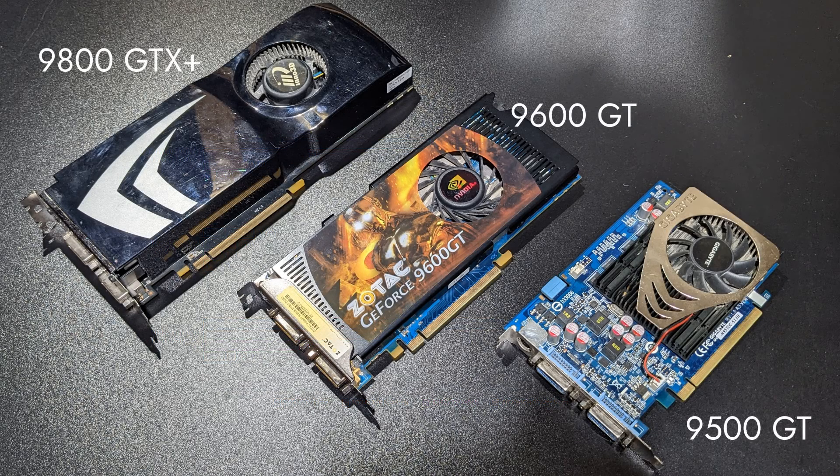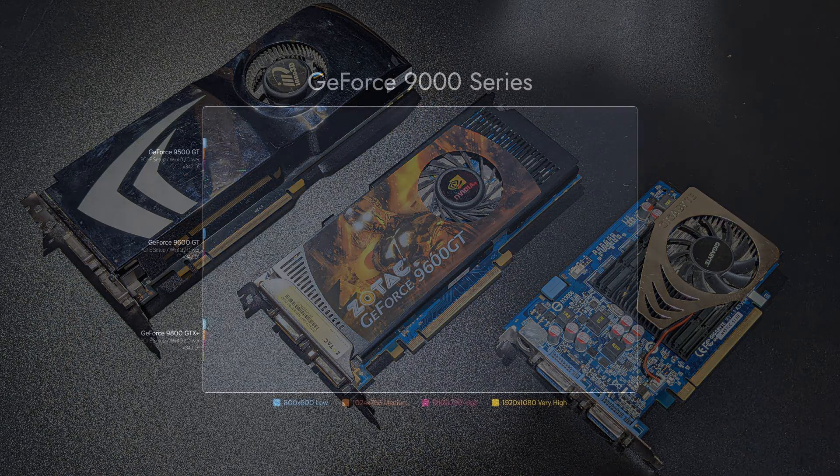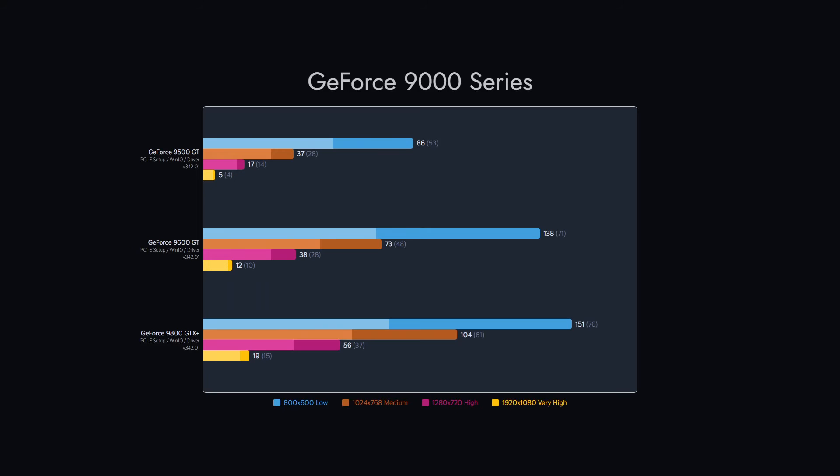Our next group is the NVIDIA GeForce 9000 series cards. The 9800 GTX Plus gave us our best results yet, almost hitting 60fps average on the high preset. Another standout is the 9600 GT, which gives great performance compared to its release price.